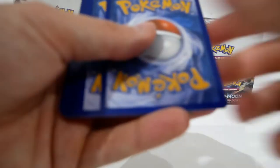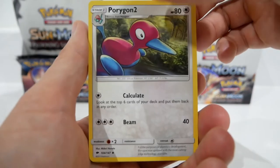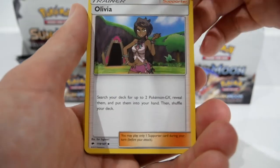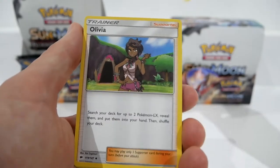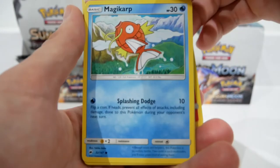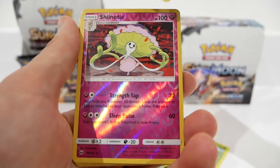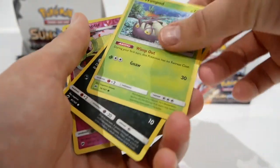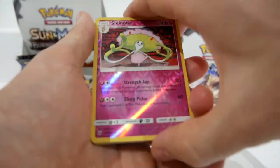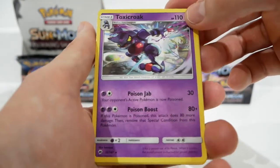Pack number eight. I'd really like to pull at least three GXs in one video — I don't think I've done that yet. We have a Porygon 2, a Kiawe, an Olivia — I keep pulling these two together in the same pack. A Yanma, a Passimian, a Magikarp looking lost, an Alolan Rattata, a Wimpod, a Reverse Holo Shiinotic — it's a Rare but I don't like the card — and for the Rare we have a Toxicroak non-holo. Terrible pull.